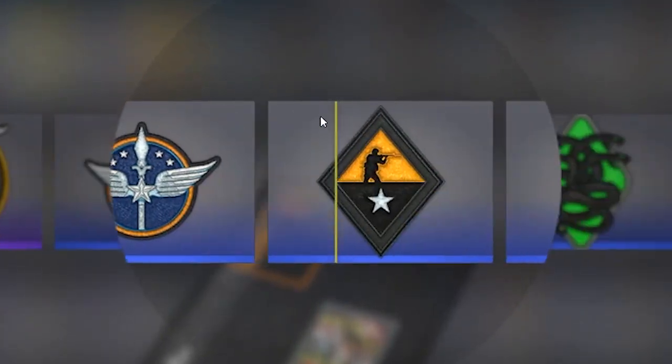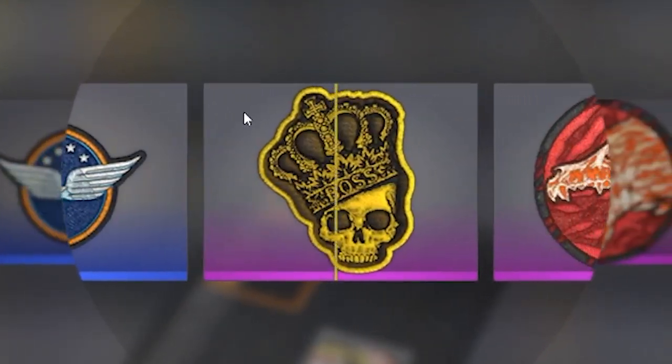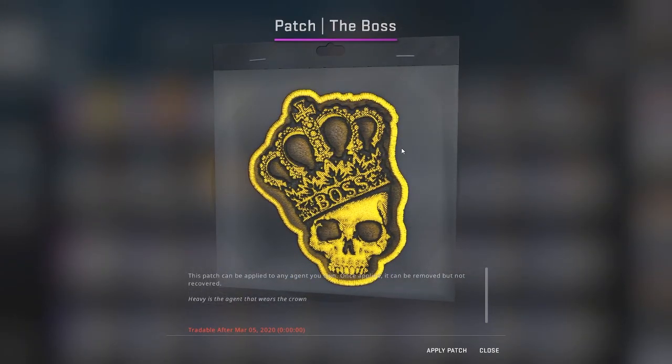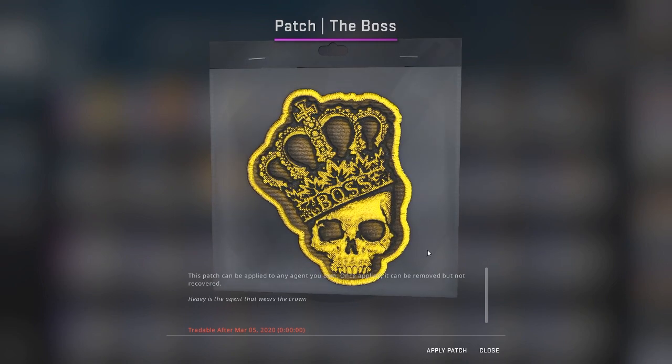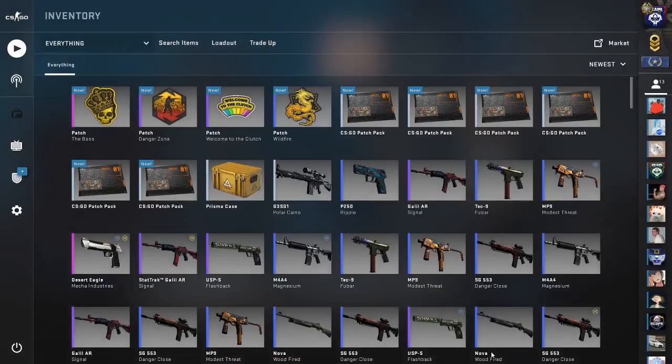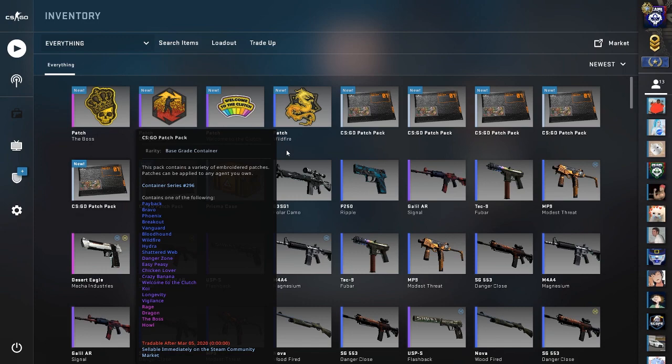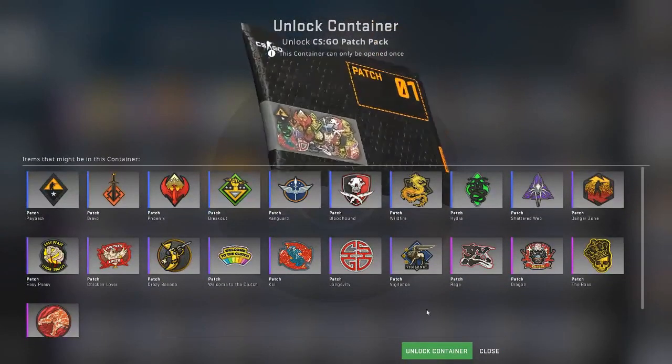Come on, something good. We got a Crown, and right after that was a Howl. So no matter what, we would have gotten something good. Also, I think I'm getting sick, so if I sound really weird, that's probably why. That's really good. How much do these sell for right now? These sell for $16 right now, so it must be not super rare. But at least we got one.